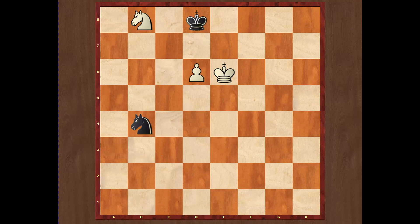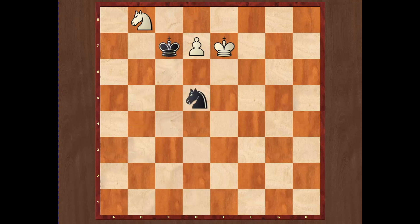Now from b4, the knight controls a6 and c6 squares, which is a little bit limiting for white. But white still wins using a very nice idea. White will first play d7, and after of course king c7, if you think that king e7 is the best move you are wrong — this move will actually allow black to make a draw. After knight d5, if you play king e6, just knight b6 and in the next move white simply captures the pawn on d7.